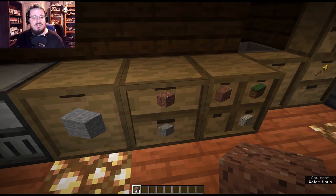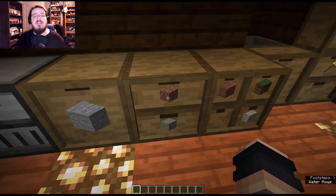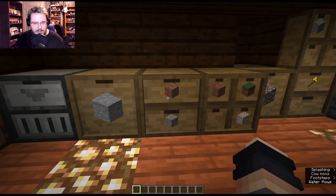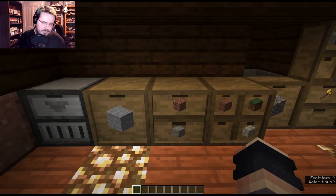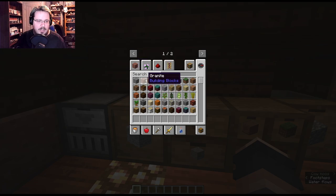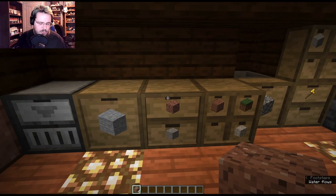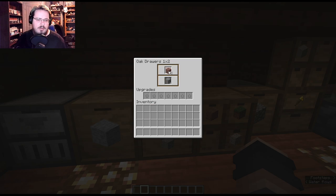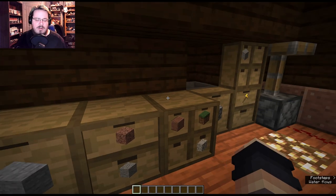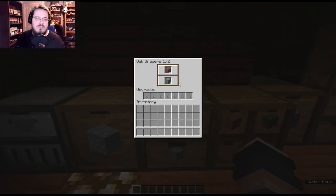There's no way to technically look inside the drawer visually, but if you right-click with a full stack it puts the entire stack in. If you shift-right-click, you open a GUI that shows upgrades, your inventory, and the drawer contents. You can't add items through the GUI — you have to right-click with the item in hand. But when you shift-right-click you can see how much you have of each item in the drawer.